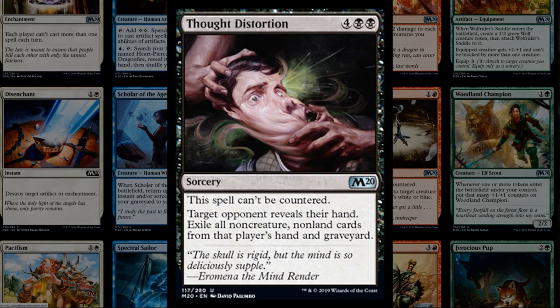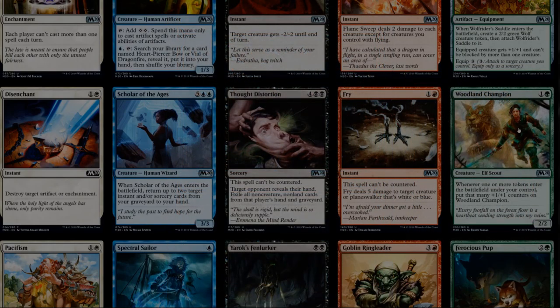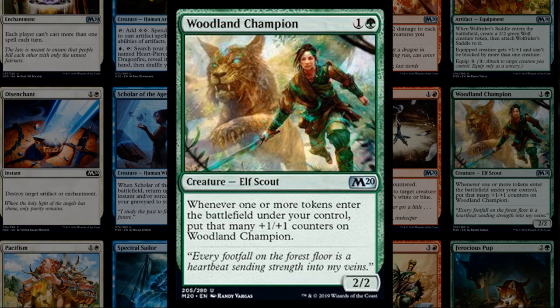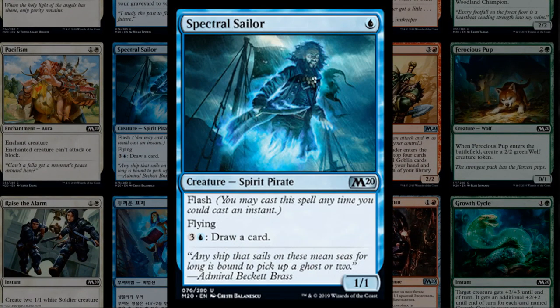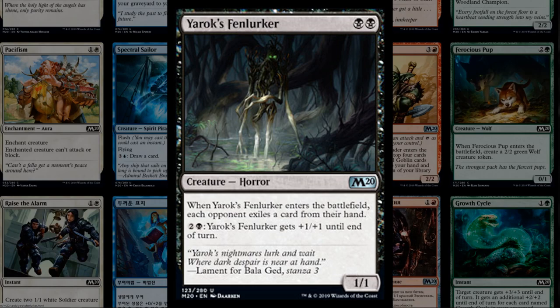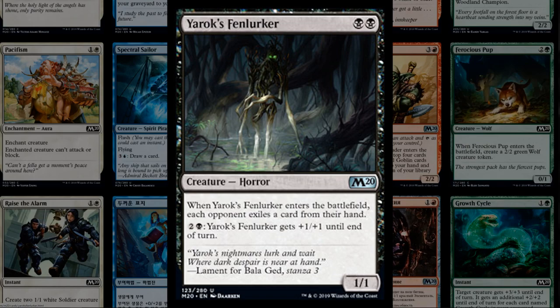There's a nice eight-mana 8/8 flying demon worth noting in context with other payoffs. Corpse Knight is exciting — two mana for a Zombie Knight, and whenever another creature enters the battlefield under your control, each opponent loses one life. This could see play in zombie, knight, aristocrat, and token decks — quite powerful. Creeping Trailblazer is a 2/2 that gives other elementals plus one plus zero and can pump itself for each elemental you control. The spirit eagle lord gives other flying creatures plus one plus one — potentially part of a spirit or flyer tribal deck.